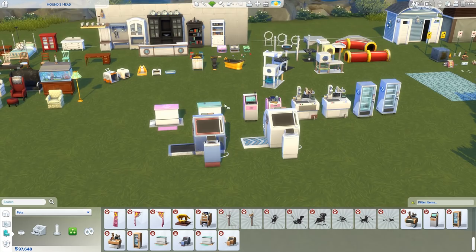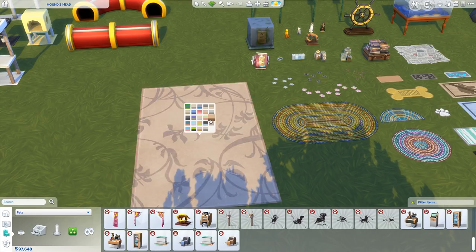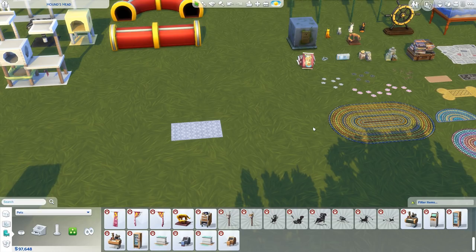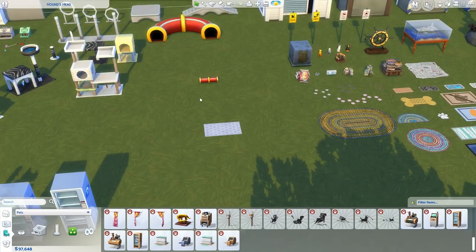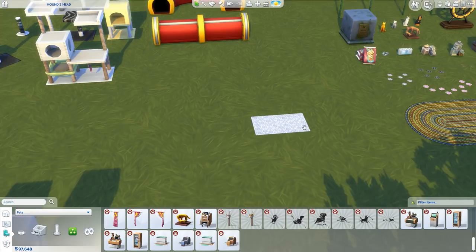Moving over here, we'll do the rug kind of stuff and decor items. A bunch of new rugs, and the good news is because of the recent game patch, even though this rug is huge, we can now scale it down. If you didn't know, that came in the recent game update and you can do this with any item. I think the best use case is rugs because now all the giant rugs don't have to be so giant anymore and you can use them anywhere, which is awesome.